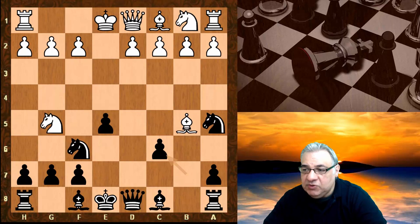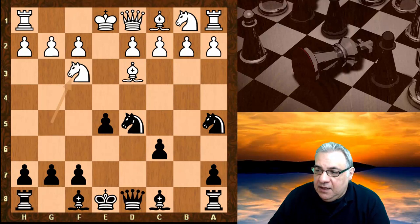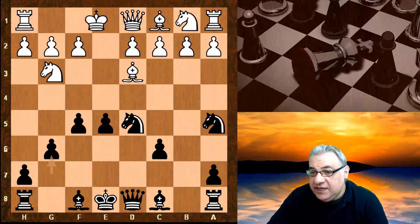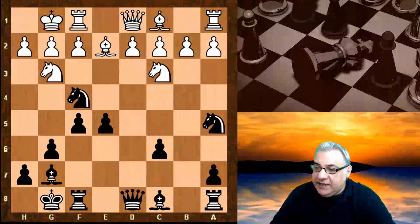Now knight d5 hits g5, so knight f3 is played. If knight e4, we could play f5, and after g6 this isn't a bad looking position — we're a pawn down but we've got some compensation; it's quite a nice position to play overall. So knight f3 is chosen, and here bishop d6.